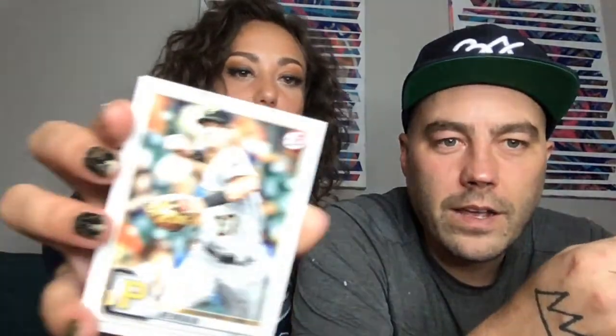So we're doing Bowman — we'll open two each. Kevin Newman. Miguel Cabrera. Bo Bichette — he's great. Okay, that goes in the stud pile.